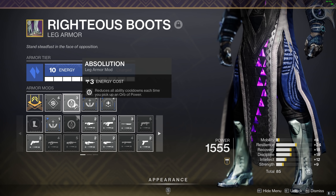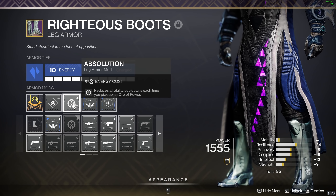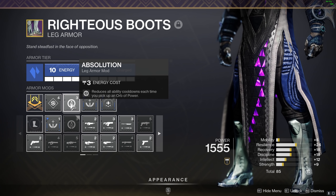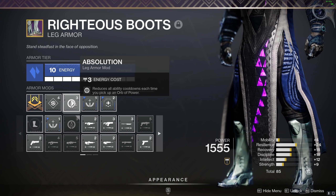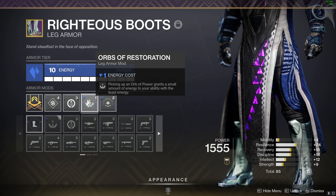We're then running Stasis boots with a recovery mod. For secondary mods we're going Absolution — reduces all ability cooldowns each time you pick up an orb of power. This works well because we're generating orbs of power when killing enemies, so it helps get the grenade back even faster. Orbs of Restoration — picking up an orb of power grants a small amount of energy to your ability with the least energy.